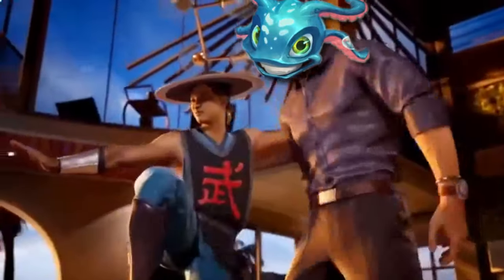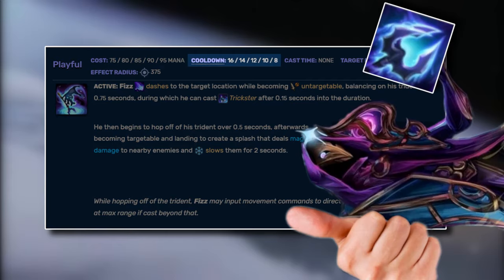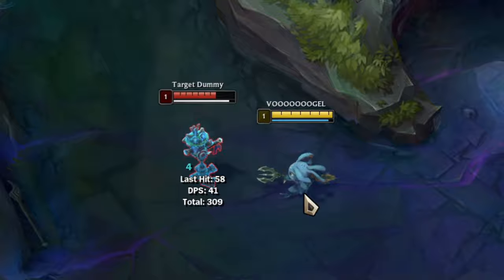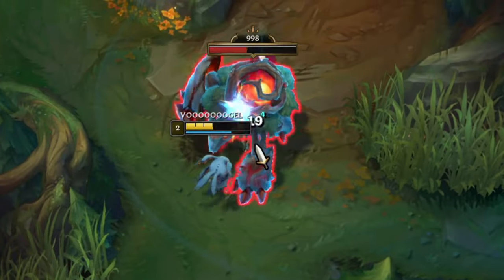Most of you are probably thinking we're going to skill the E spell first to deal some AOE damage, but that's not the case due to its high cooldown. The better option is the W spell, which has a passive that applies a burn damage staying on the enemy for 3 seconds, dealing 20 damage every half a second. The main damage is unlocked by activating the spell, allowing your next basic attacks to deal more damage over 4 seconds — and it is an auto attack reset.